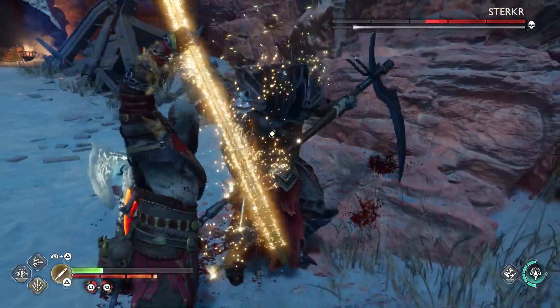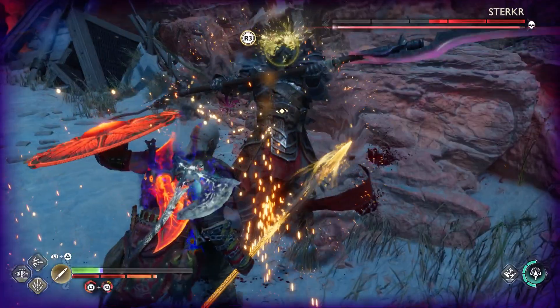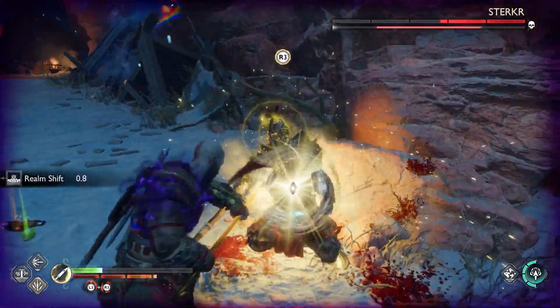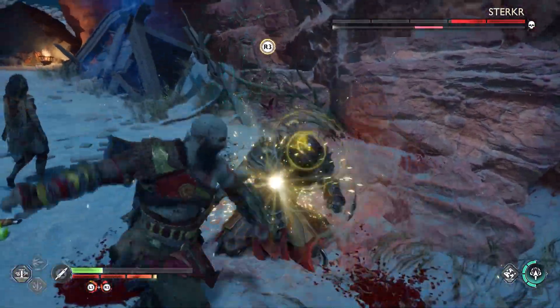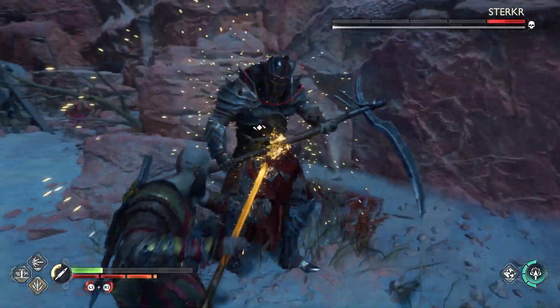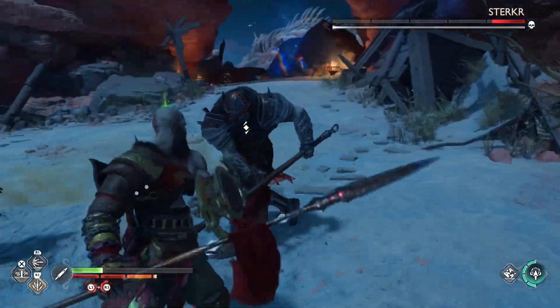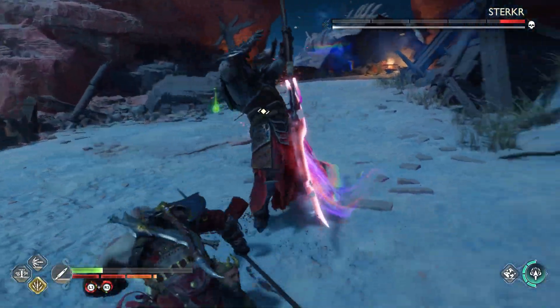I'm pretty sure Abyssal was on a higher difficulty. Stab attack — parry it. We're just stunning him, great. When we got the stun, we didn't execute him right away; we just did some more damage to him. Red ring attack, you can dodge through it, but watch out for the follow-ups.